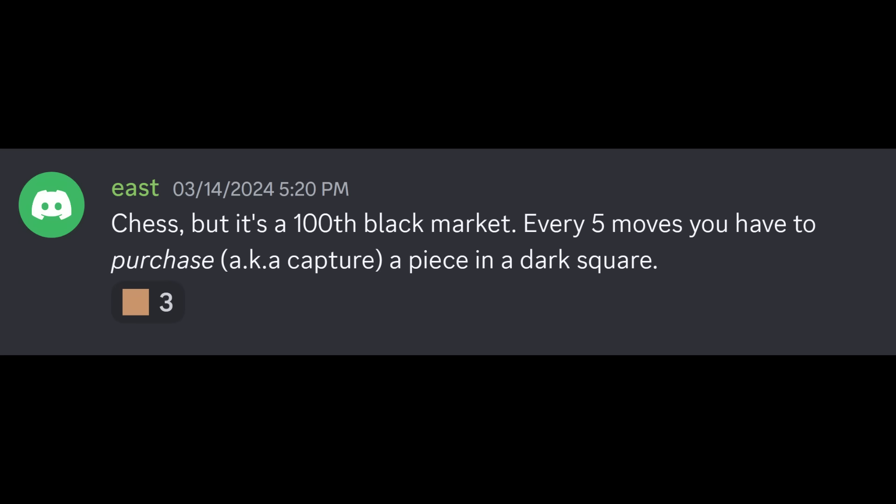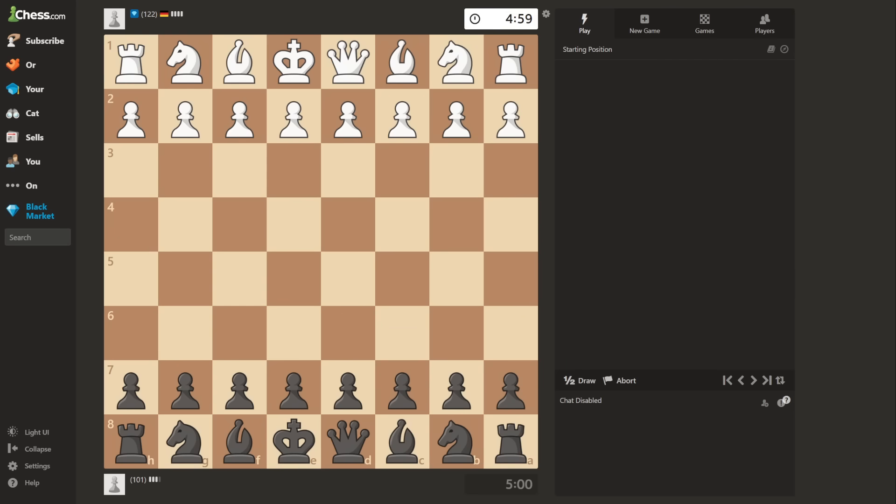100 rated chess, but it's a 100th black market. Every 5 moves you have to purchase, aka capture, a piece — not a pawn — on a dark square. This is one of those challenges where including pawns makes it way too easy, but exempting the pawns renders it almost absolutely impossible. And since I am obviously not a coward, I have to go with the not pawn.